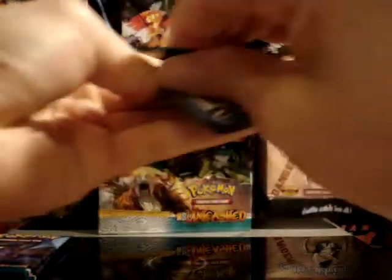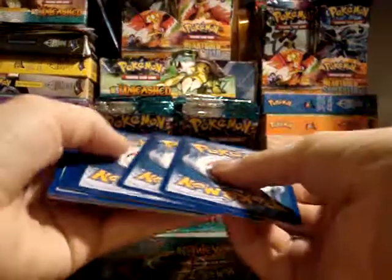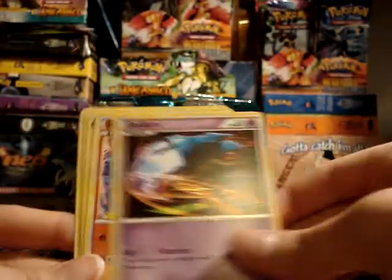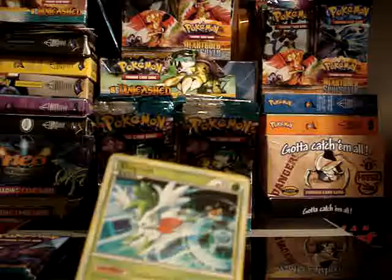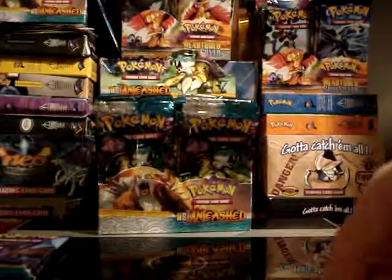Alright, second Crobat pack. So that's one Prime, one Legend, three hollows. We've got Zubat, Roselia, Onix, Beldum, Magmar, Pupitar, Golbat, and Super Scoop Up. Your reverse is MC's Chatter. And your rare — another hollow! A Shaman hollow. That is the fourth hollow.